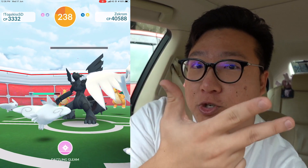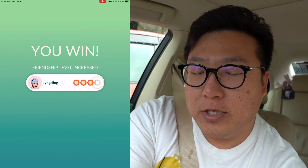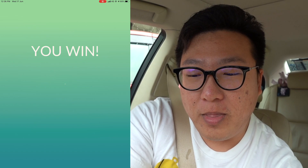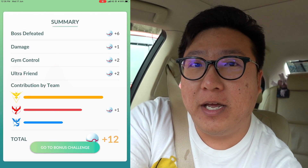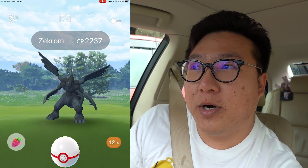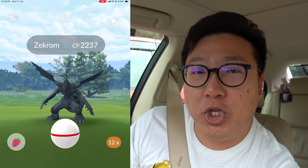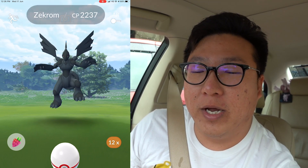Remember: fairy, ice, dragon, and ground. Ground is super effective against the electric typing, while fairy, ice, and dragon cover the dragon typing. The number we're looking for is the hundo CP — both the non-weather boosted and boosted ones are 2307 and 2884. This one is not a hundo.